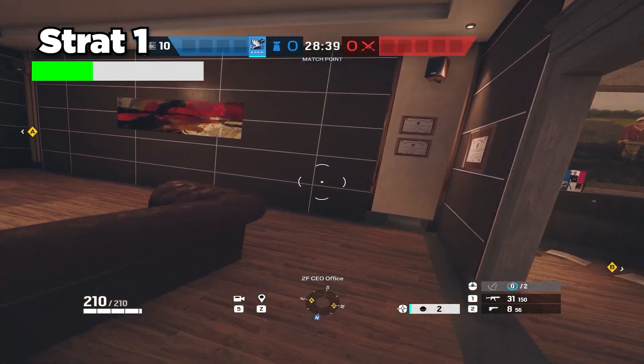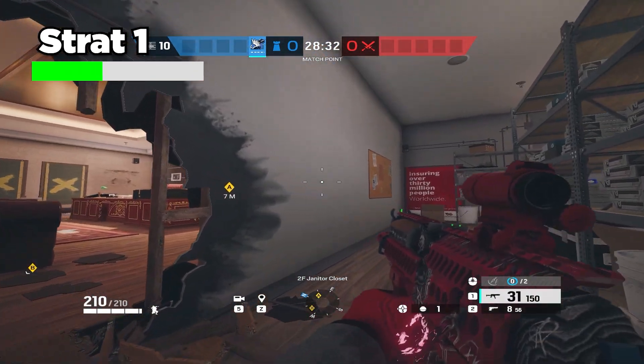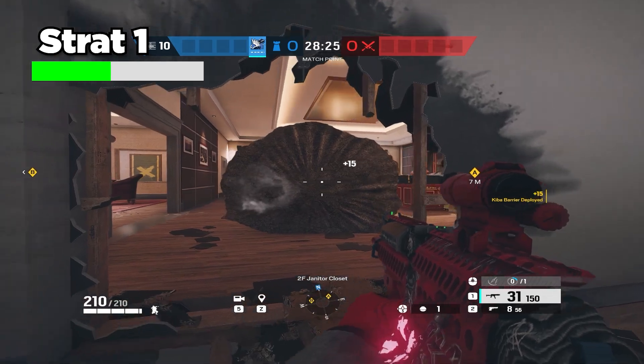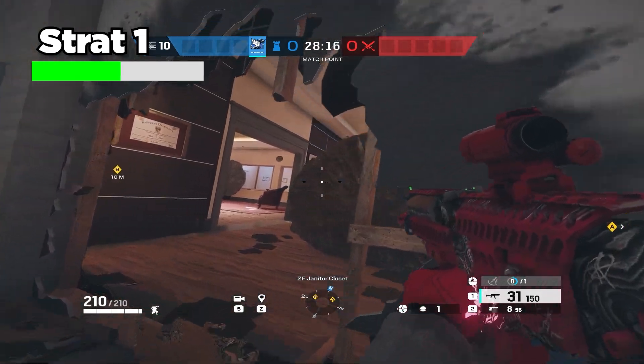Normally you would have a rotate to janitor right here, but a lot of the time people will get on this window to shoot anybody rotating from janitor. So instead of wasting two reinforcements on this wall, all you have to do is put an Azami barricade on the couch. This makes it so you can rotate safer without really having to worry about the window here. You still have to worry about these other windows, but you can easily quick peek those.